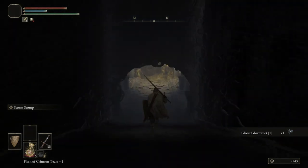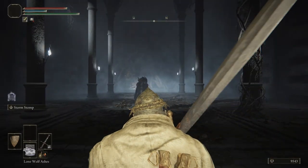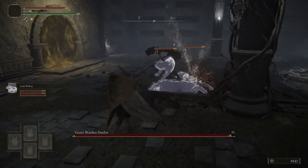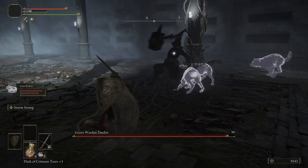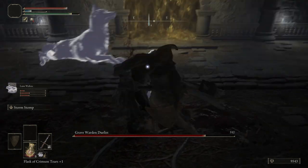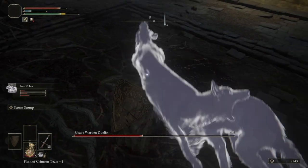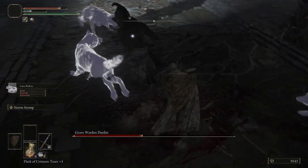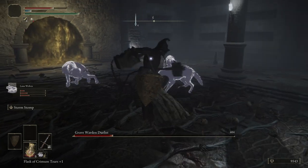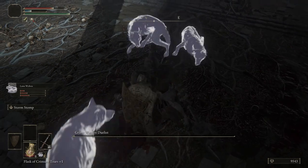Let's go ahead and put our Lone Wolf Ashes on. As soon as we come through this fog wall we're going to summon them in. The Grave Warden is not hard. Fun fact — this guy used to drop one of his hammers back when the game first dropped, but they patched it out. I actually really enjoyed that hammer — I had a build all around it, my strength build. Had a lot of fun with that build too, it's unfortunate.